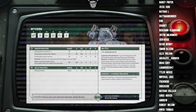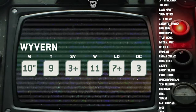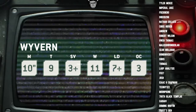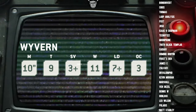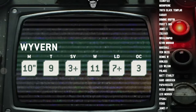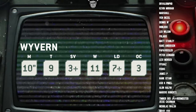The Wyvern has a pretty typical stat line for Guard vehicles. It's Movement 10, which is okay, but considering it can fire indirect, you're rarely going to want to move it. Its defensive stats are fine — it's Toughness 9, 3-up save, 11 wounds. This puts it in line with artillery like the Basilisk and also transports like the Chimera.